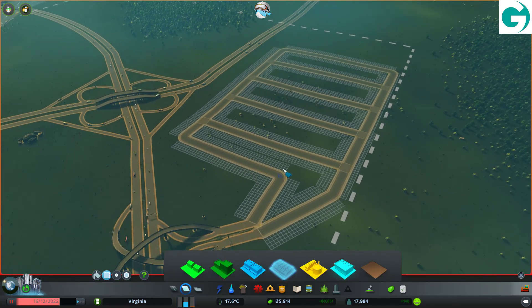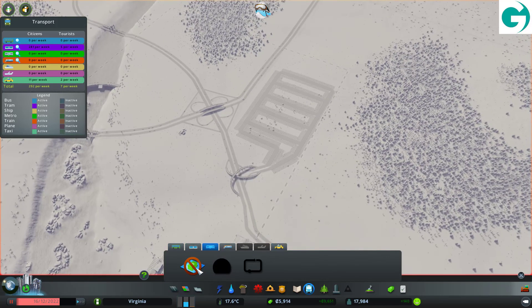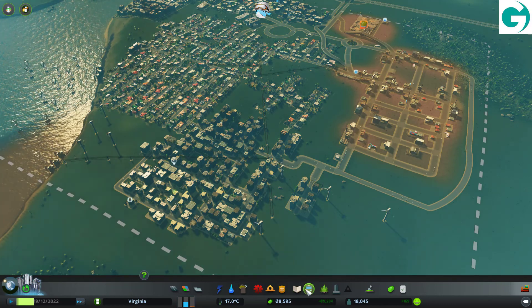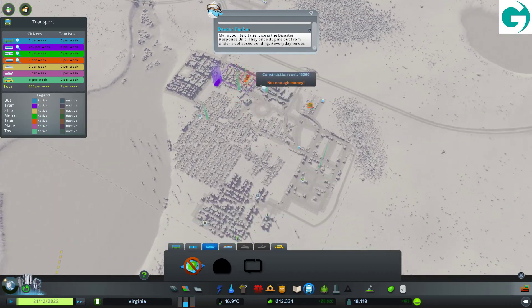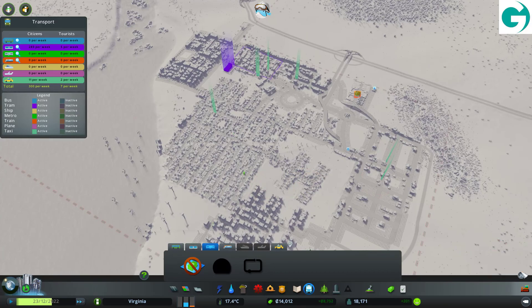That's good enough for now. We want some high-density commercial — for now we'll just put it in these bits and see how that goes. We could possibly do a metro. How much is one of these? 15k — we're just about out of money at this point. We may want a metro actually — that would be pretty good. We could have a station in the middle of here. One there, one there, maybe there, there, there. That would allow people to really get around all the main areas in the city.